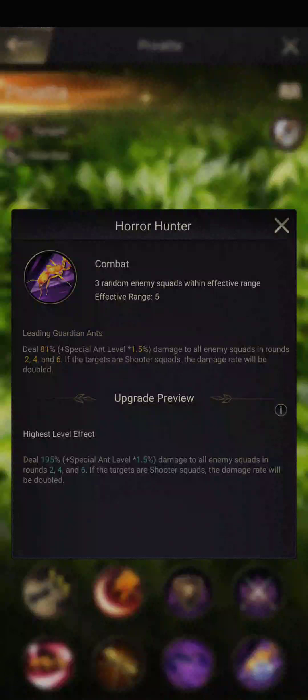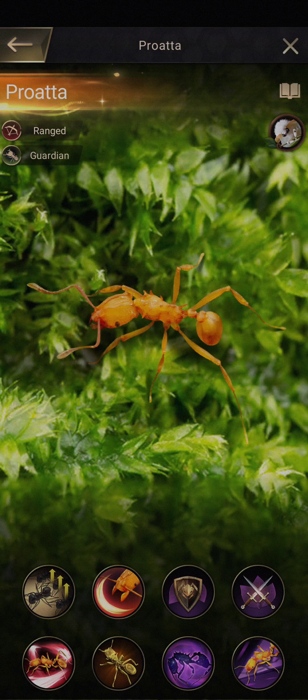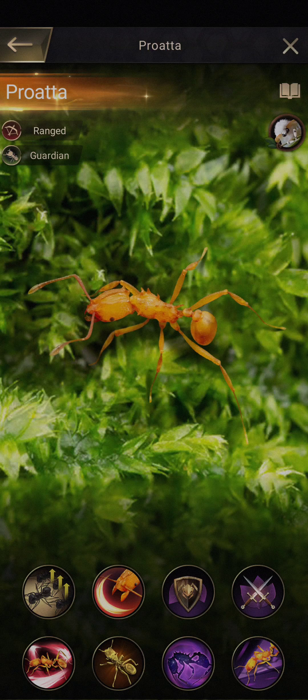Skill 8 is another range 5 skill that will hit 3 targets — it deals 81% to all enemy squads in rounds 2, 4, and 6. This is a 100% activation — it will deal damage with certainty. If the targets are shooters, the damage will be doubled. So this is an anti-shooter damage dealer. Shooters are quite popular right now, and the Proata is the damage-dealing guardian ant to counter them. Expensive to get, but definitely packs a punch for the guardian team.